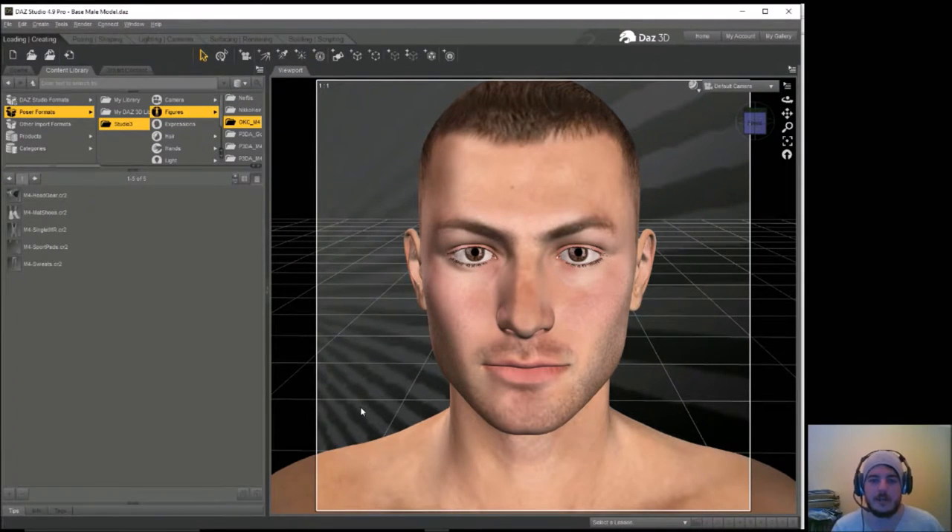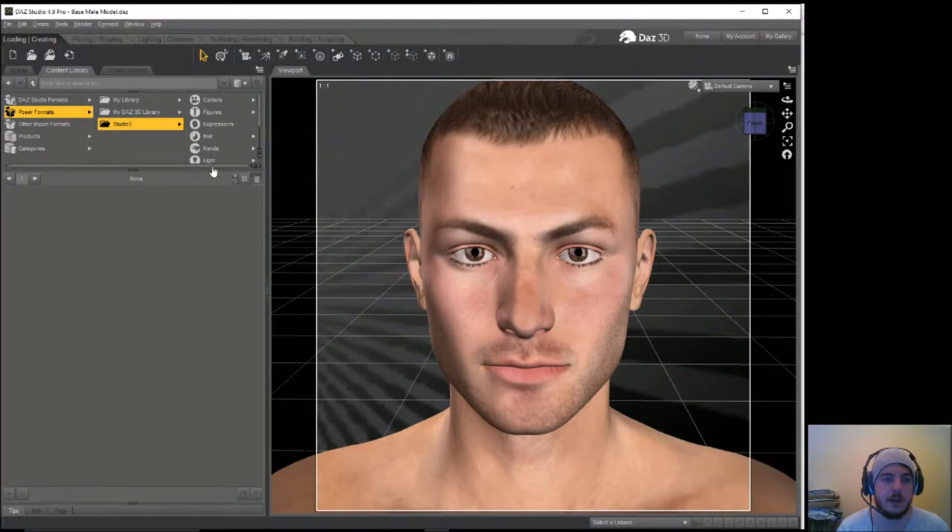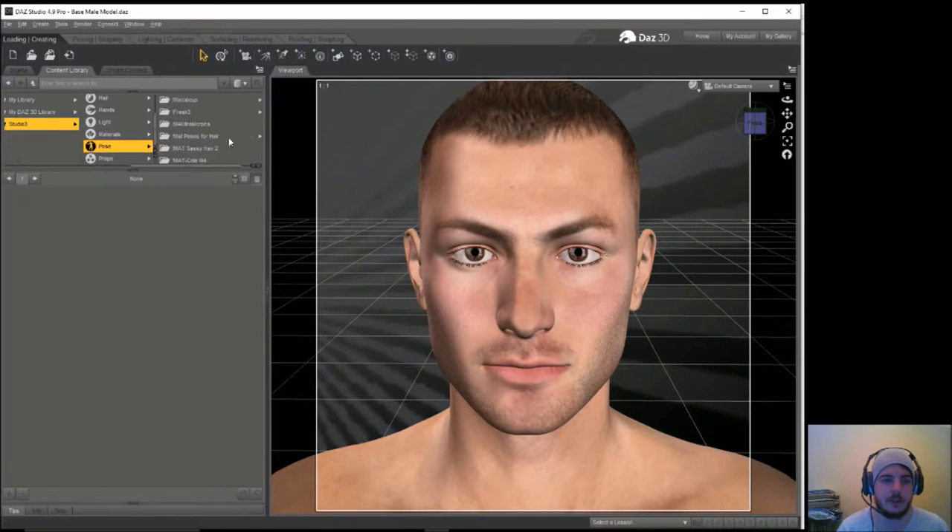We'll be rendering three managers in this episode. I haven't really decided the looks I'm going for — based on the first load we've got a male template, so we'll stick with that. I'm thinking we'll do an African-American manager to start off with. One of the textures I quite like is Jeep's FGH pack for Michael 4.